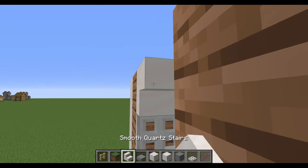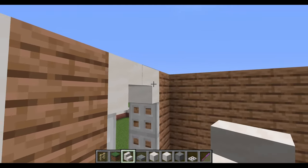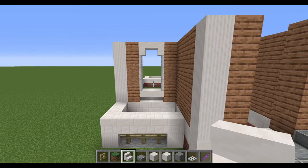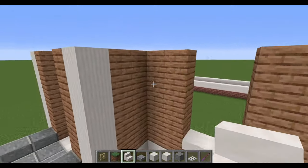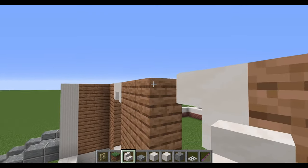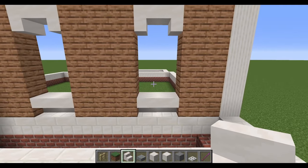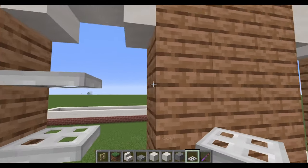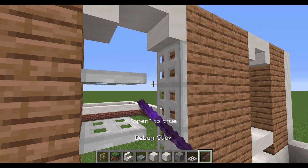For the windows themselves, place upside-down quartz stairs like that to form an arch over the top — it gives a nice little arched window. Do the same on the other side. Before we go up any more, we'll go around and do the rest of the walls and come back to the porch later. Let me get these in and show you where the rest of the windows go.